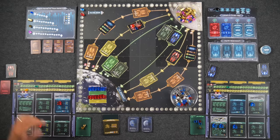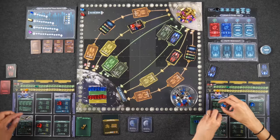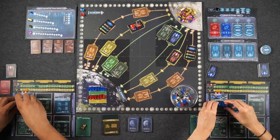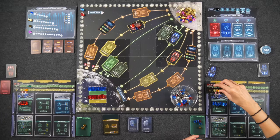Now we return all our astronauts to the habitation module and pay life support. Naveen has to pay four, going down to one. Monique has to pay three. Naveen is going to need to produce more life support.